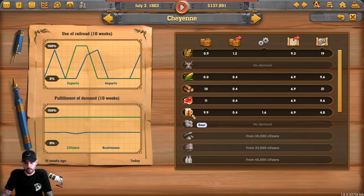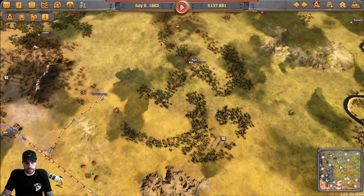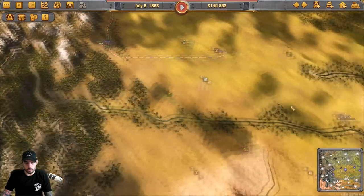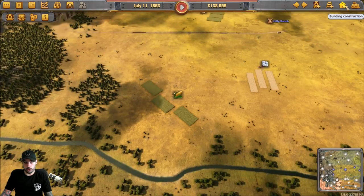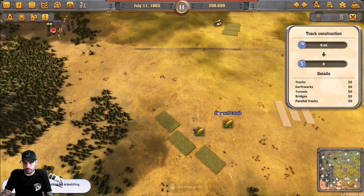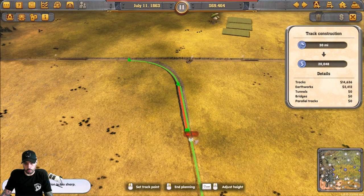Rock Springs is all the way over there — we'll need to connect through Casper first. This train is doing well, hauling quite a bit to Cheyenne. We completed the Denver connection — well done, the citizens of Denver are impressed. Very important: you need yellow check marks for completing in half time. Green check marks mean you didn't do it in half time and there's no way to get the President's Medal. Now let's look at what else Cheyenne needs — it needs corn.